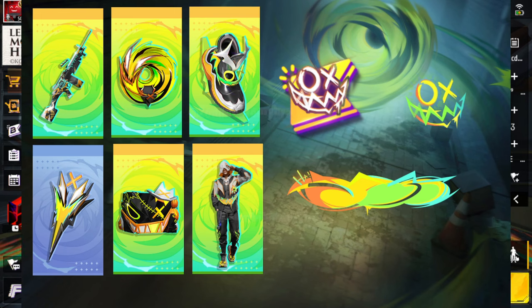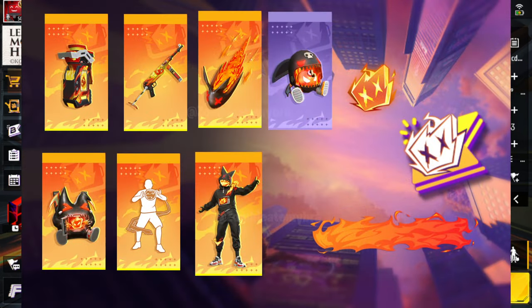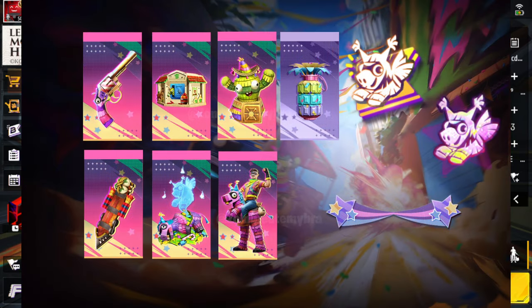First we're looking at the October Booyah pass — it's a greenish, yellowish, light bluish style. This is the Booyah pass for the month of November, it's a lot of fiery stuff and will also come with an emote — black, red, white, kind of a punk vibe. And then you have the December Booyah pass which is giving you like an angry pinata style festival look.